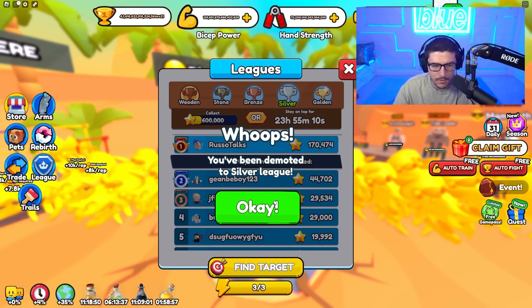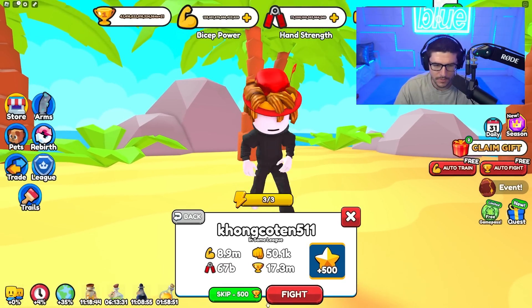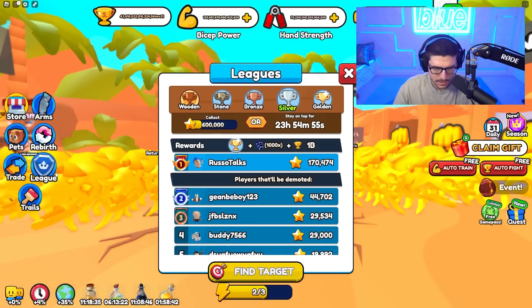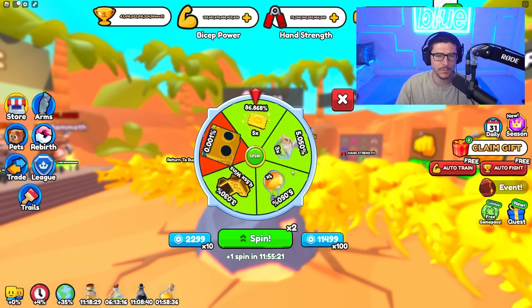I've been demoted to silver — I've got to get back to gold. We're taking someone out in the league... wait, it didn't work. The leagues thing is kind of broken for me whenever I fight someone, so just pretend I won that.